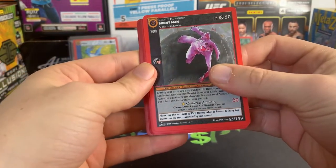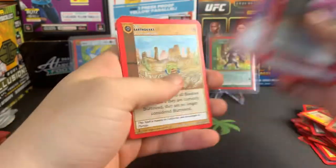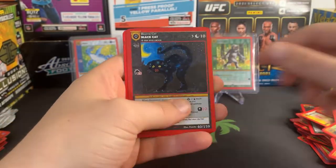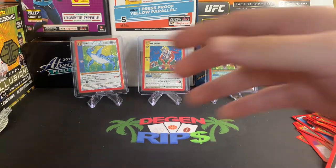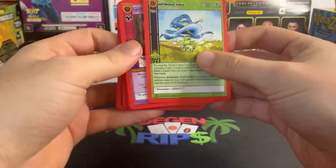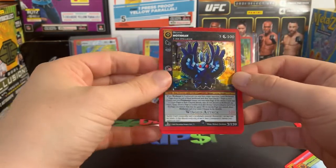Bunny Man — that's a creepy one, haunting the outskirts of DC. Earthquake, Luck Potion, Transfiguration. Another Reverse Hollow Black Cat — I feel like they do that on purpose. They know you want the full hollow, so they only give you the Reverse Hollow Black Cat because it's supposed to be bad luck. Maybe it's just a sick joke.